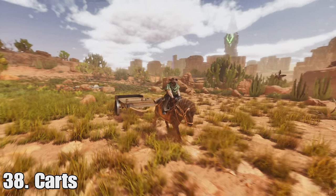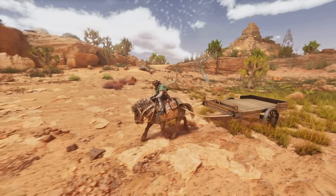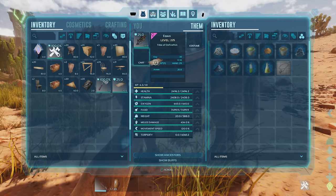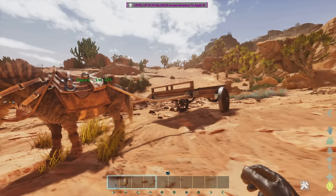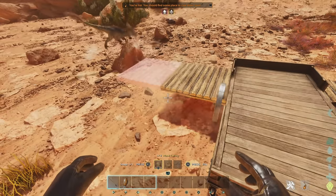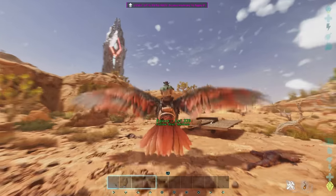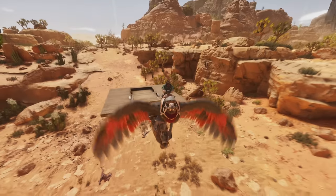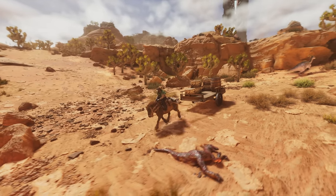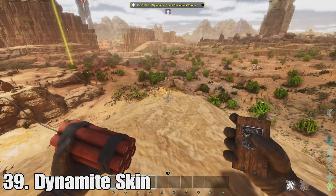Number thirty-eight is carts — probably one of the coolest additions. You can have little wagons on the back to put stuff on, including storage. Animals now have cart slots so you can attach those carts to them, and you can build on the sides to make them bigger — even build a little house on the cart. The physics don't really make much sense since you can pick it up with an Argentavis and fly it around, but all the stuff on the cart has increased weight by thirty percent, which is nice.